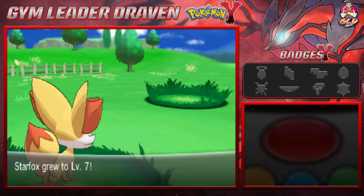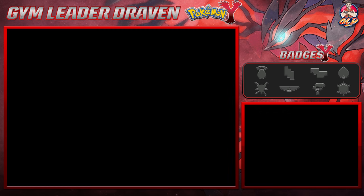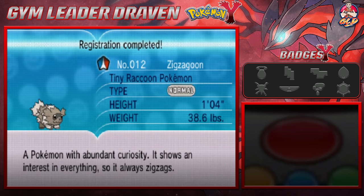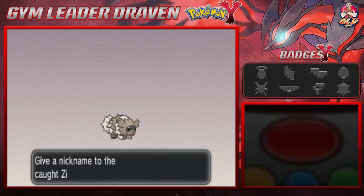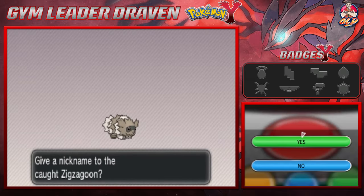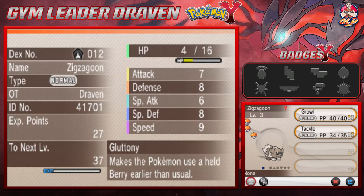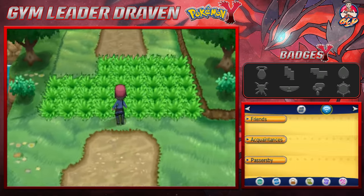Starfox rose to level seven and Zigzagoon is just a happy camper. 'It shows an interest in everything so it always zigzags' — you don't say. Are we gonna give Zigzagoon a nickname? No. I wanted to see if this is a Zigzagoon that can help us, but it's a Gluttony ability — nope. Let's move on.